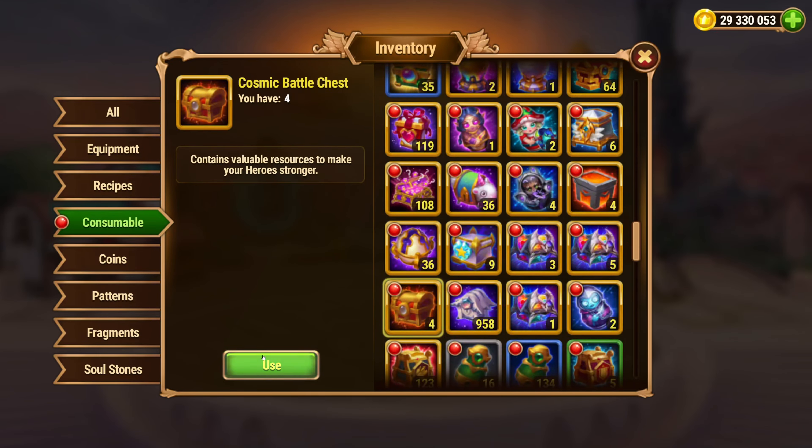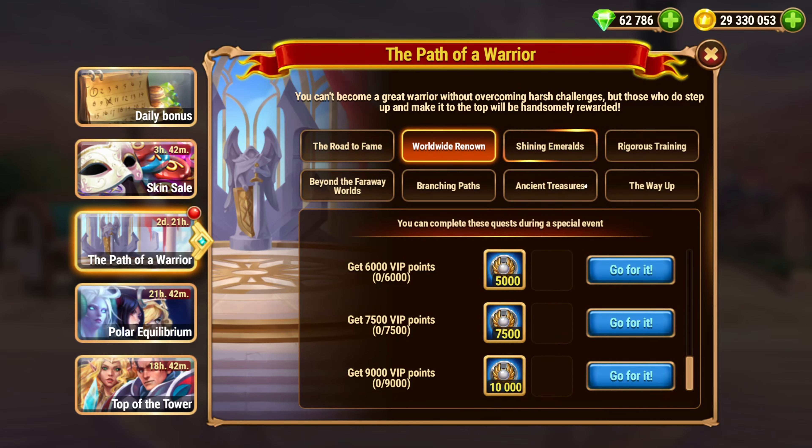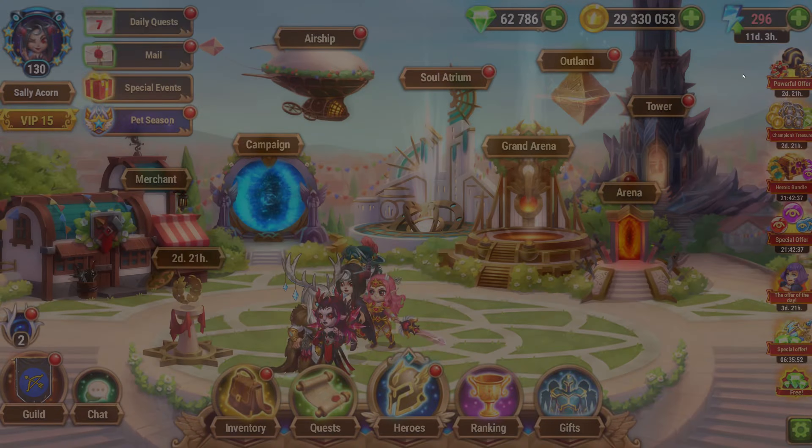There were some bundles — Champions Treasure bundles — so you can buy these for more coins. You'll get some emeralds, and these will count as the 'get VIP' quest for both the Equilibrium and the Path of Warrior events. Both of those have good VIP rewards, so there is double dipping there.